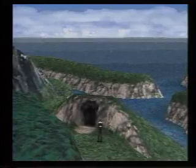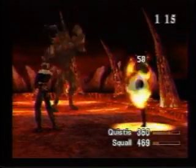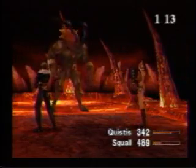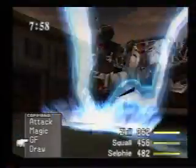Welcome to the Overworld, home of dated PlayStation graphics. If you look at the ocean and face left, you'll spot a cave behind a small forest area. Go there to fight Ifrit, the fire boss. If you beat him, you can equip him as a GF.